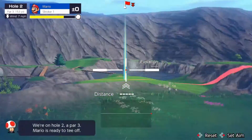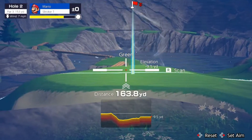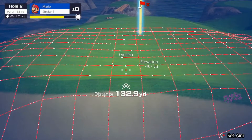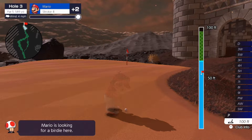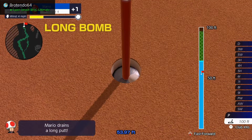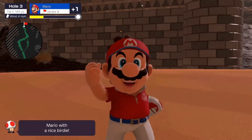They also introduced the Elevation Finder, which shows the topographic profile of where you pointed at, which is definitely useful for chipping and putting. The rangefinder returns from the previous games, which basically shows you an overview of where the ball will land. A more significant addition was the Special Shot, which was previously in Mario Tennis Aces, and this allows a player to have longer shots or shots that can deflect other players' balls when it lands.